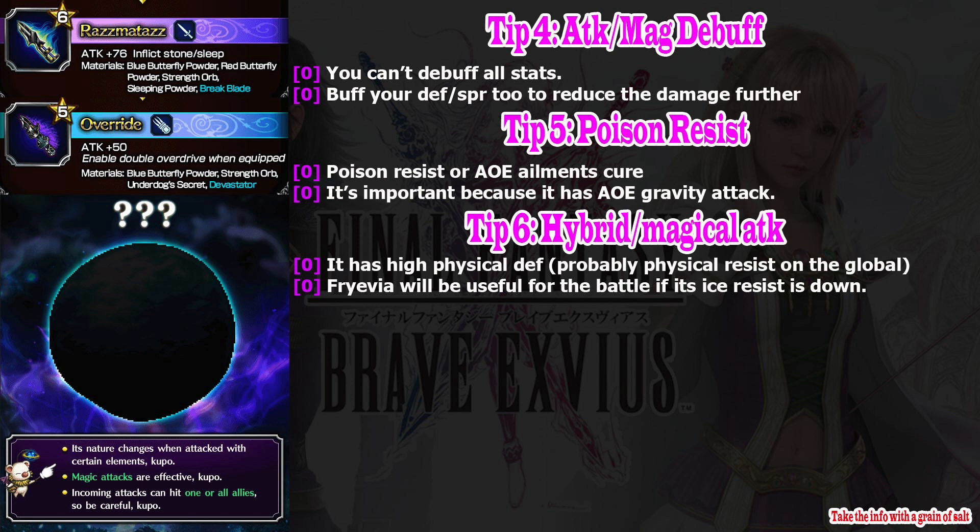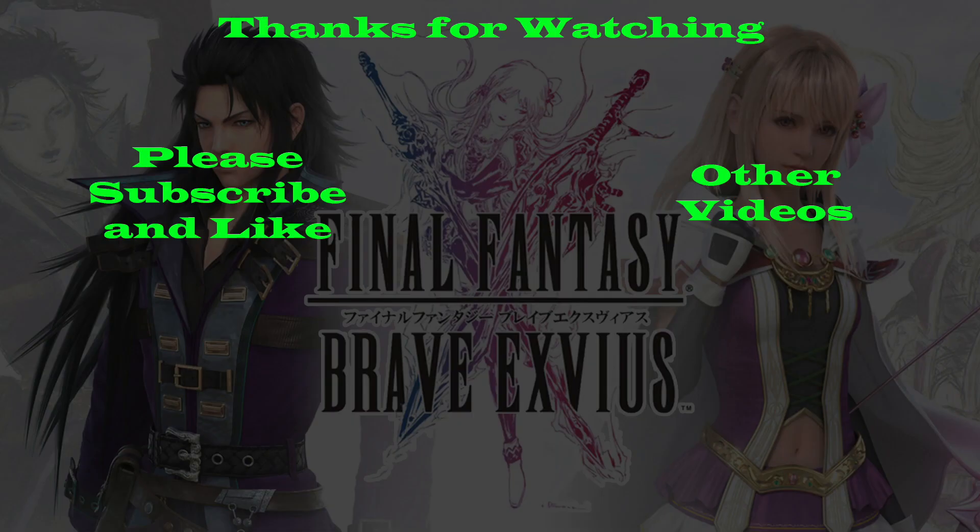Also, don't forget that the 6-star forms of Warrior of Light and Garland are available this week, so they will be able to help us — especially Warrior of Light for this event. I think that's all you need to know. Thank you very much for watching. Please hit the like button and subscribe to my channel for more Final Fantasy Brave Exvius guides. Bye bye guys!